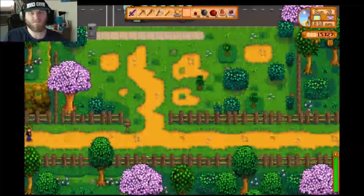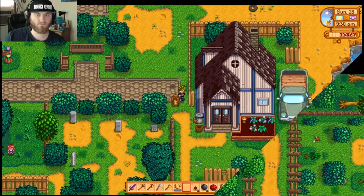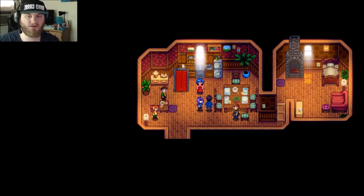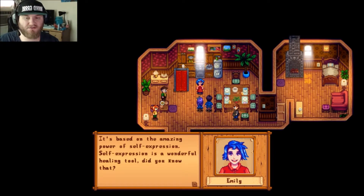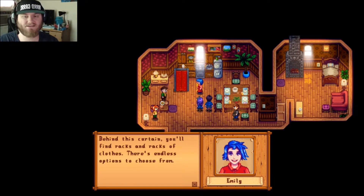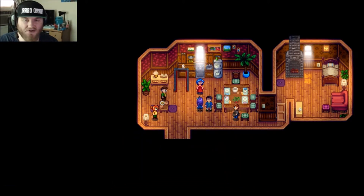I'm going to grab my horse and head over. Here we are at the mayor's manor — this is the eight heart event with Emily and she's going to do a little fashion show with her clothing skills — clothing therapy. Based on the amazing power of self-expression, self-expression is a wonderful healing tool. How are you fitting racks and racks of clothes behind that curtain? Are you an alien? Do you have TARDIS technology? There's nothing behind the curtain!